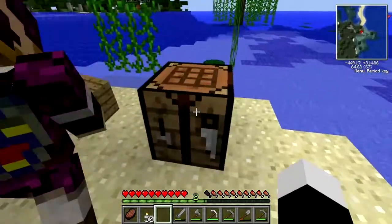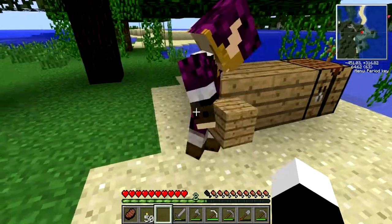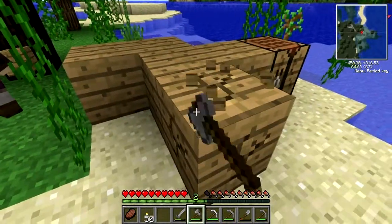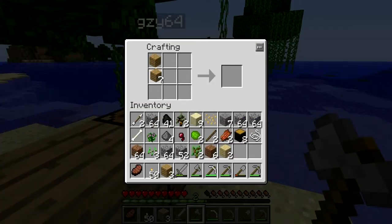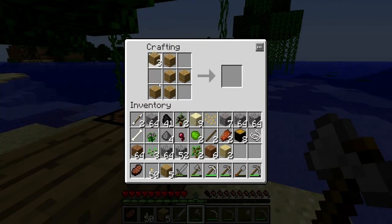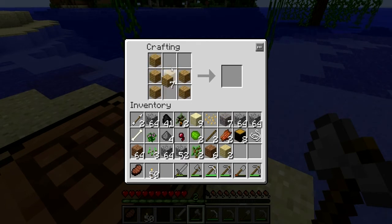Okay, here, I'll just show you. We need some red mushrooms - it's a very good source of food. Oh there's even more on this island, there's two more trees over here.